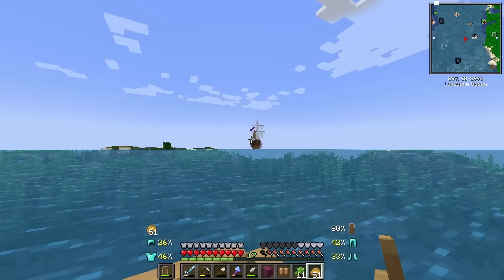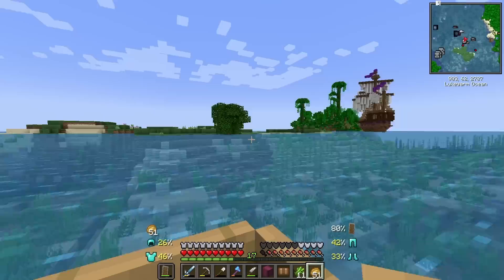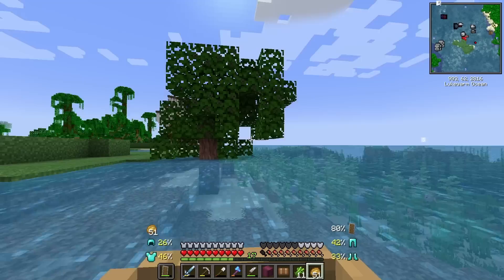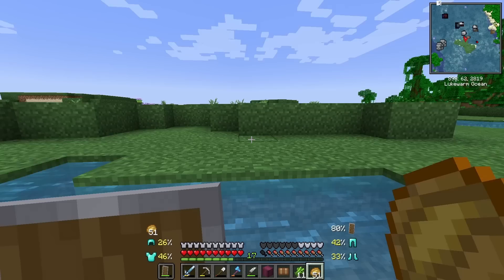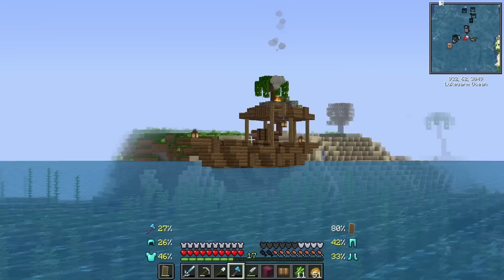Now we're just going to keep on heading down the ocean. Oh another pirate ship - though if it's anything like that last one I honestly don't think I want to explore it. It was cool and everything but it's not worth it honestly, there are bigger and better pirate ships out there. Oh an azalea tree - that means there's a lush cave! We have not found a lush cave yet. I'll just mark that on the mini map and then we can explore it at some other point.